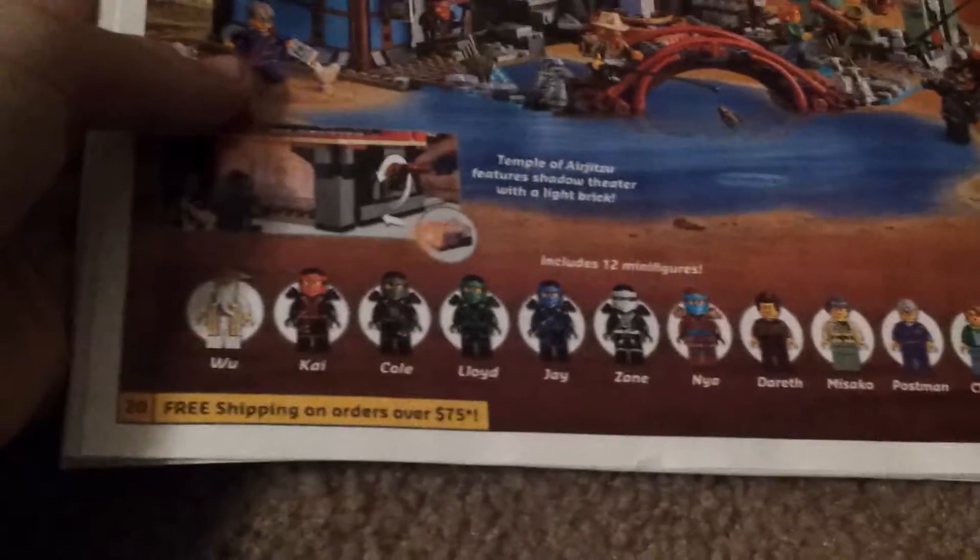This is the only Ninjago set they have in here, but it's not even new — the new sets don't come out until March. It's $200 for the whole thing. It comes with 12 minifigures: 6 ninja all in their Deep Stone suits, which is so cool, plus Sensei Wu, Dareth, Misako, Postman, Claire, and Jasper. It doesn't include any bad guys though.